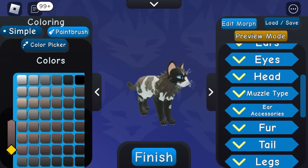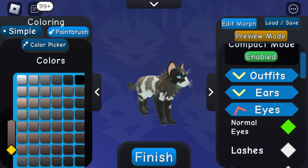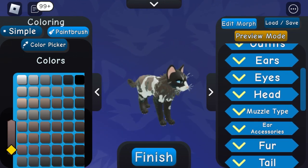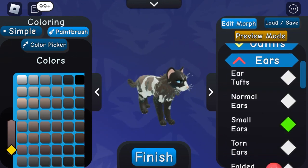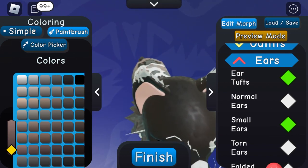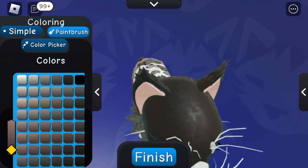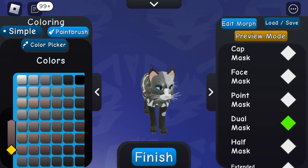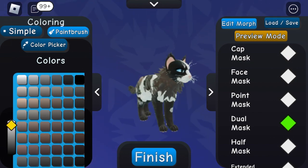Now go to eyes, lashes — curvy eyelashes — and color it the same color as your ears. Make sure to use the color picker so you don't use the wrong colors. Now add a dual mask.